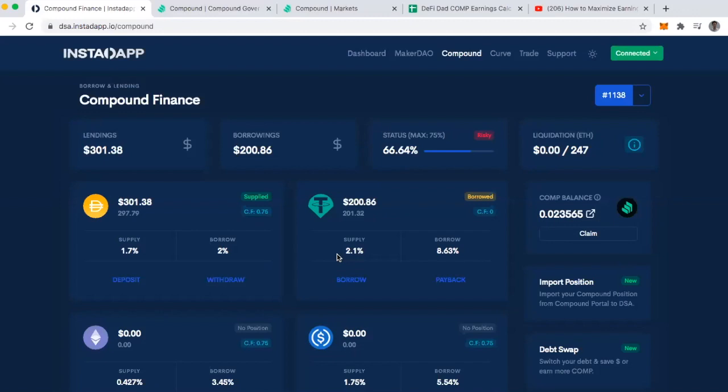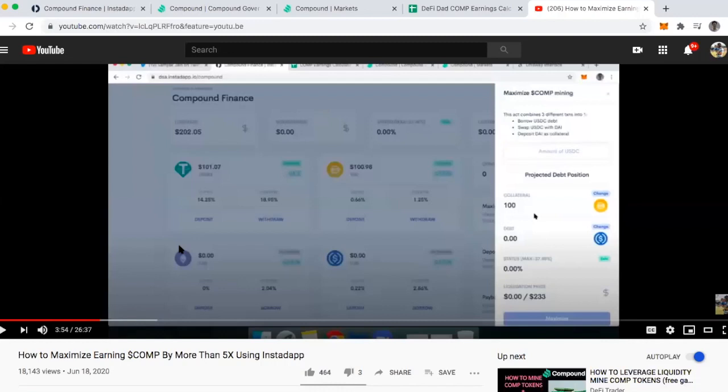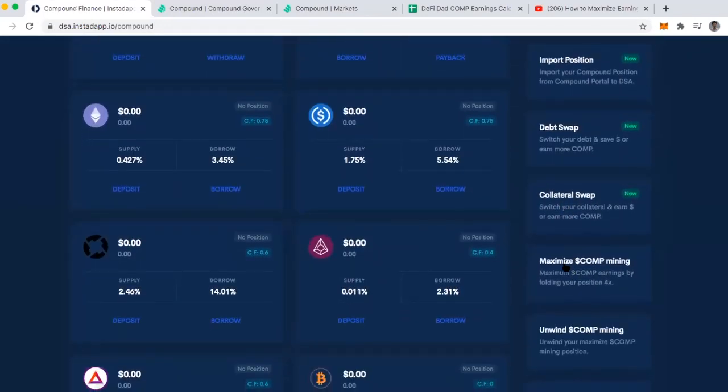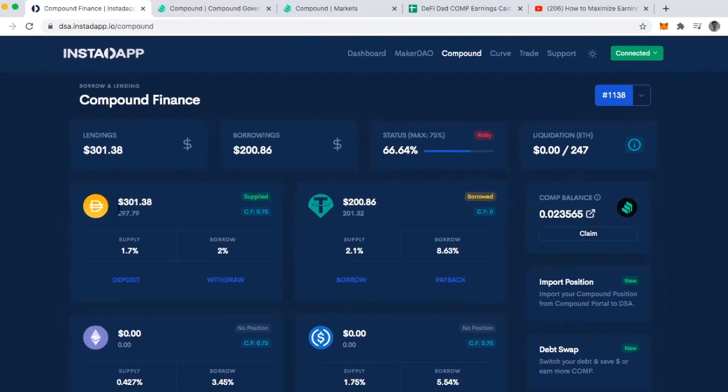Hi everyone, this is DeFi Dad. This is going to be a short follow-up to a tutorial I did a few weeks ago on how to maximize earning COMP by using InstaDapp. InstaDapp is a dashboard that enables you to do lots of powerful things in DeFi that I would otherwise not be able to do if it weren't for the fact that they've built out these recipes or features that let you take advantage of flash loans. So what I did a few weeks ago is I started out with 100 DAI.